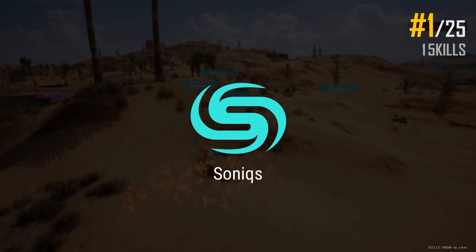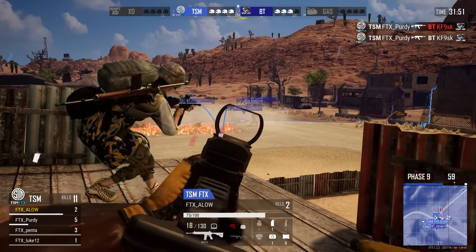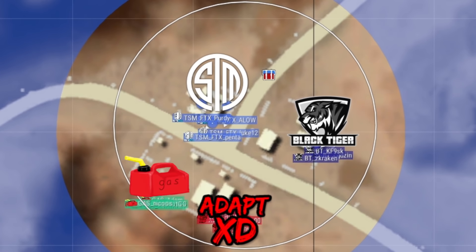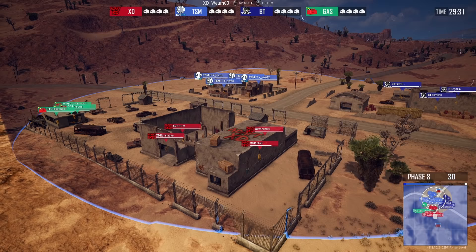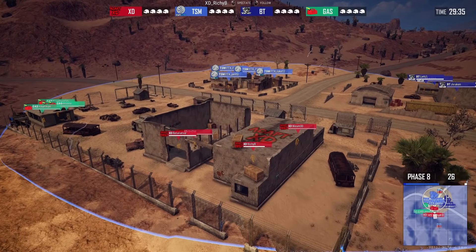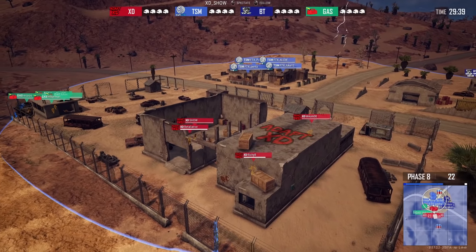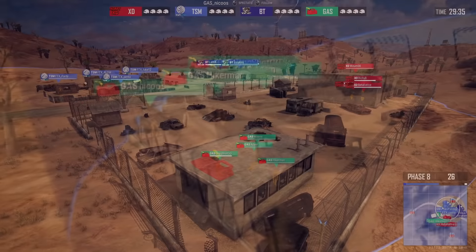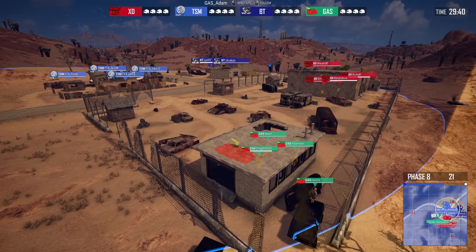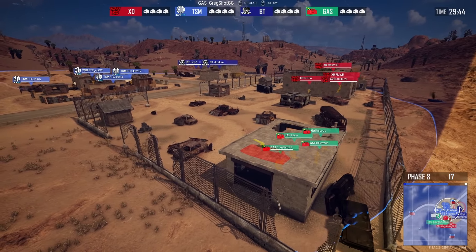And don't worry, TSM fans, I didn't forget about you. Let's take a quick look at the end of game number seven. Black Tigers, Adapt, Gas Cans, and TSM FTX all have their own set of buildings. Adapt has great cover but not good vision across the street, as the angles they can peek from come with very high risk from anybody else shooting. Gas Cans, closest to Adapt, have a very different terrain — wreckage cars all around them and a little building — but the issue is they really can't easily move.